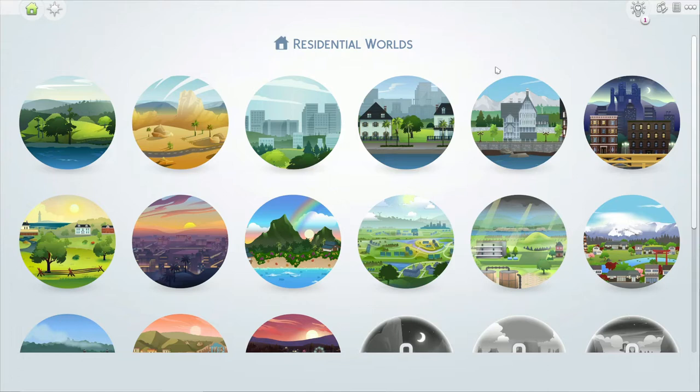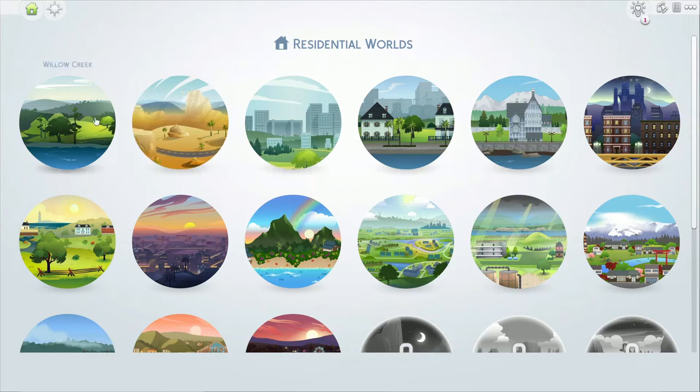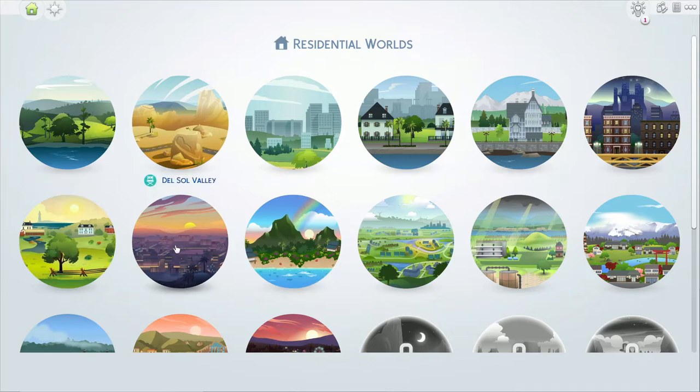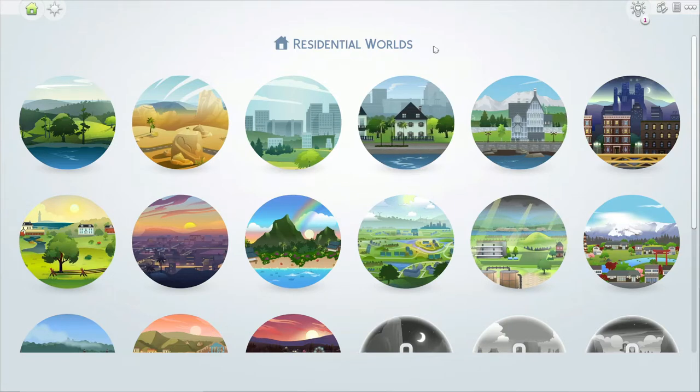This is a series where I show off my Sims 4 save — my only save that I've had for 6 years — and all of the community lots that I have in it. In the last part we did Windenburg and San Myshuno, before that Newcrest, and the first episode was Willow Creek and Oasis Springs. Today we're doing Brindleton Bay and Sulani, skipping Del Sol since I only have one community lot there. I'll do a bonus video for worlds I don't have many builds in.